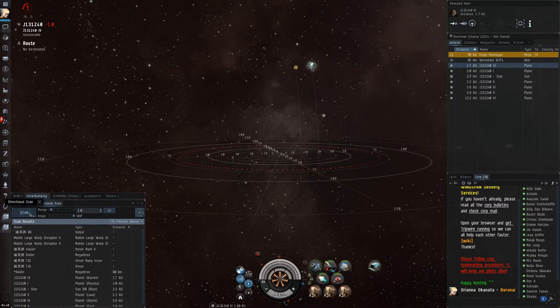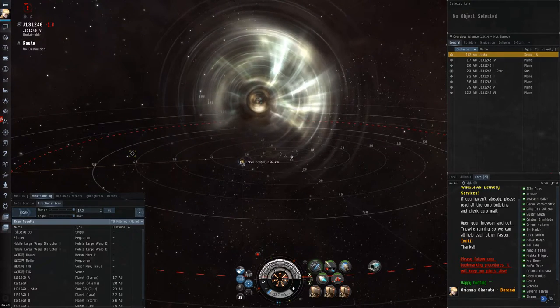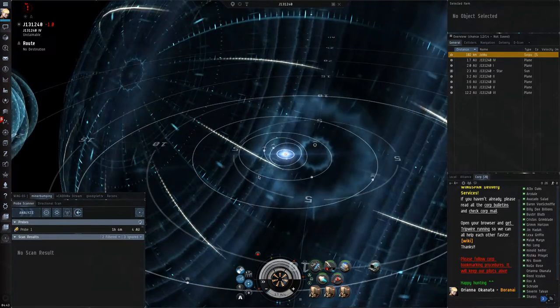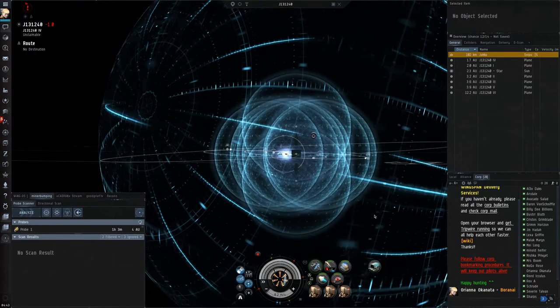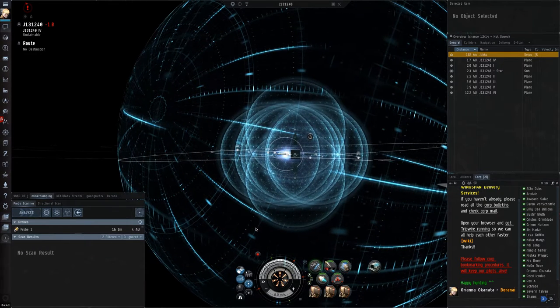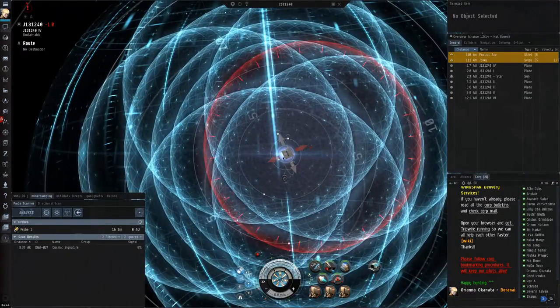Here we see the wormhole collapsing — this is after they've successfully managed to kill it. I already have my probes out. What I did is I ignored all the signatures in the system so it's easier to keep track of the new one when it comes up — when the new signature pops up, it'll show up on my scanner and I won't have to wonder if it's the new one. I'm showing probes and then taking them off; you have to manually refresh the probe window a lot of the time. One thing I do is always reduce the size of my probes by two — if I don't get a hit on the scan, I'll reduce the size by two again. You should be able to scan down a wormhole in three scans at most unless you get unlucky. These holes usually show up pretty quickly — a lot of people will say it might take several minutes, but usually it's like 30 seconds.